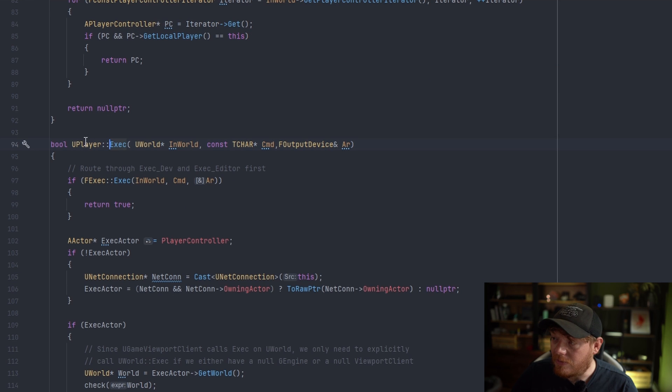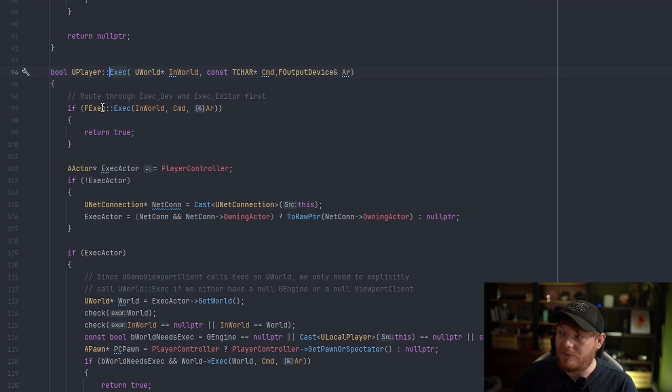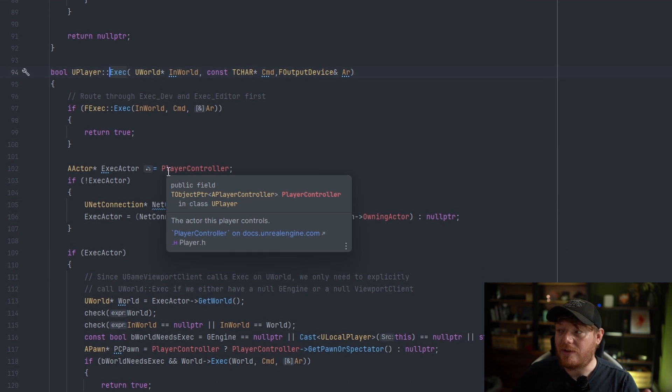Inside of the uPlayer, there's an exec function, and this is where things get slightly different. In order to run the console command, it checks several actors if they have a certain UFunction implemented with that name. You can define a console command on any object, any UFunction that you want to set up — you can even do it in Blueprint. If it isn't in the places that it's checking, it won't actually find the function that you need, even though it's visible in your auto-populated console command list.